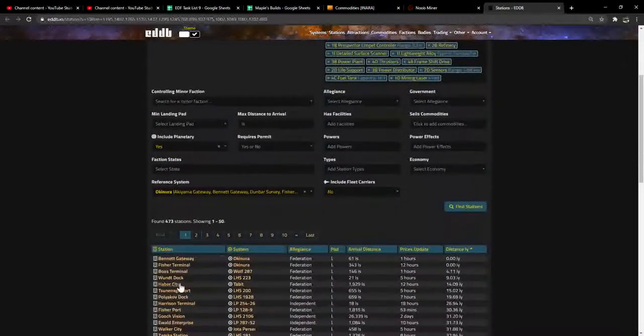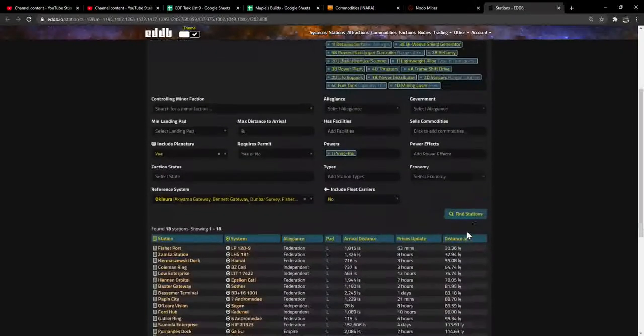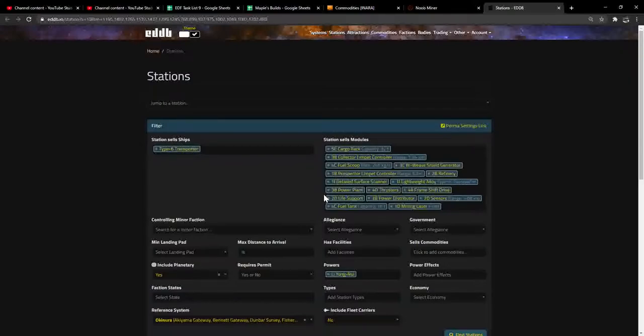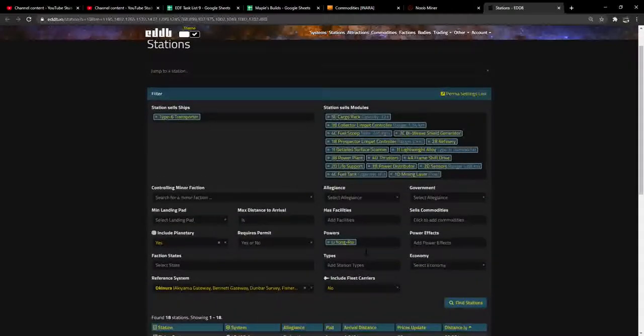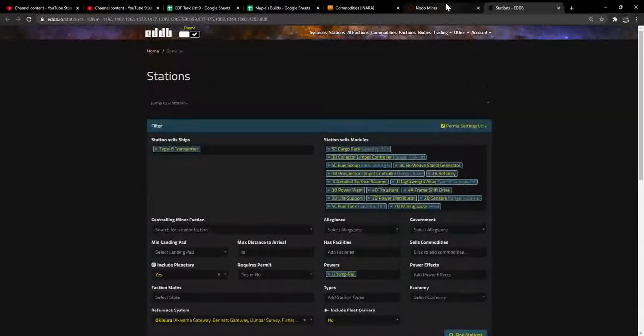If you're buying something more expensive, it might be worth making it Li Yong-Rui — this guy is our Chinese knockoff master and he gives you a 15% discount. Any station you buy from under his influence gives you 15% off. Since this build isn't that expensive it won't make a huge difference, but on more expensive ships the discount also affects the cost of your rebuy if you get destroyed. So if you pay 85 million instead of 100 million for your ship, your rebuy will be less too. Keep that in mind for more expensive stuff — use Li Yong-Rui.